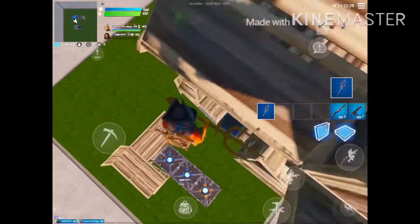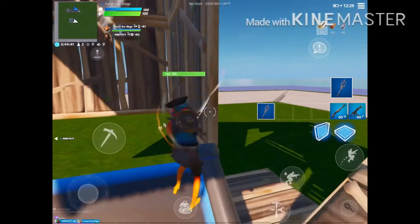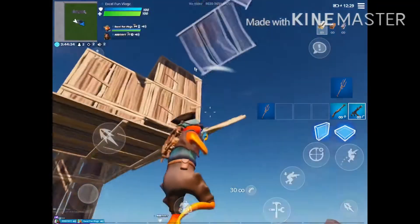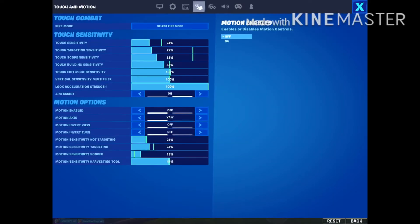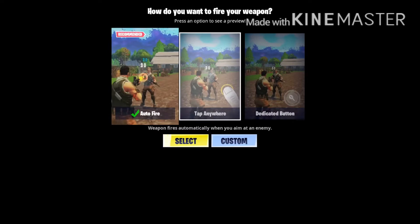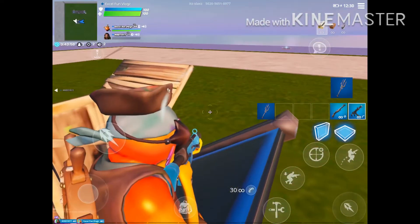Mobile is a lot easier to use — all you have to do is move. I'll give mobile one thing: it's easier to aim, but it's harder to build. I've been doing this since season four, so I'm really used to it. Another thing is if you go to your settings and hit this finger icon right here, you can select your fire mode. I have dedicated button, which is probably the best one to use.